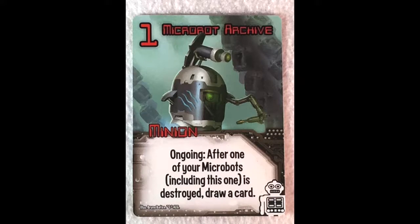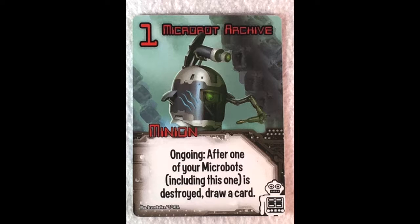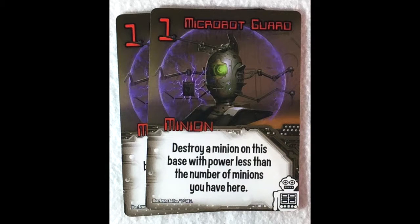Then we have the microbot archive. Its ongoing ability is that after one of your microbots — including this one — is destroyed, draw a card. So if any of them are destroyed you grab a card, which can be really helpful because half of your deck is almost all made up of microbots or other robots. And then finally the microbot guard: destroy a minion on this base with power less than the number of minions you have here. If you think about the way the robots are structured, you may have a bunch of microbots on that base, so you count up the number you have there and it could be a pretty significant number.